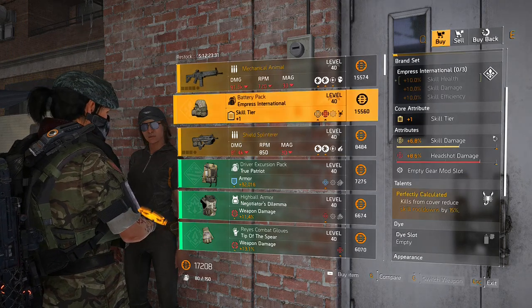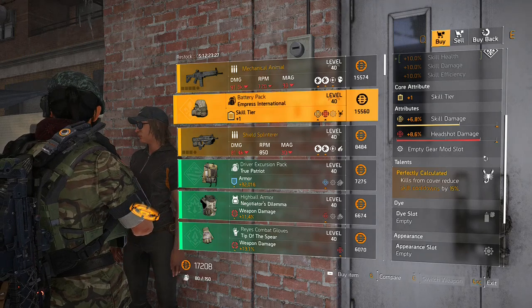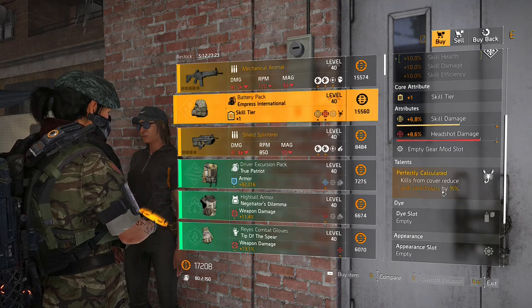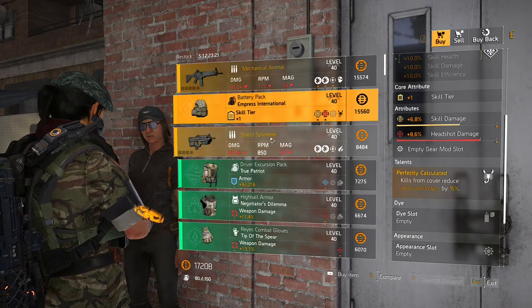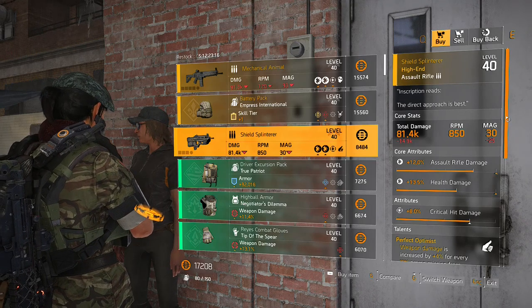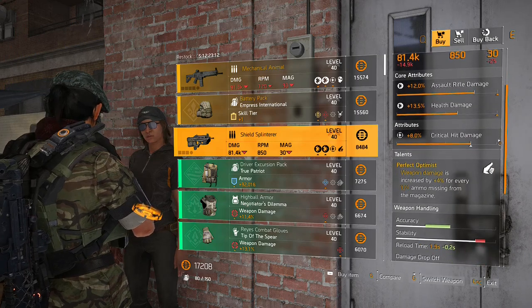Next we have the Battery Pack. Not a big fan of this, but if you're running a skill build where you really need that cooldown — kills from cover reduce skill cooldowns by 15 seconds — it could work. Next we have the Shield Splinter, but I think you can only pick this up if you've already completed the questline for all 12 Hunter Masks in DC. It just came with a bad roll this week.